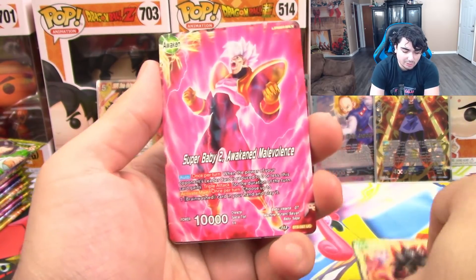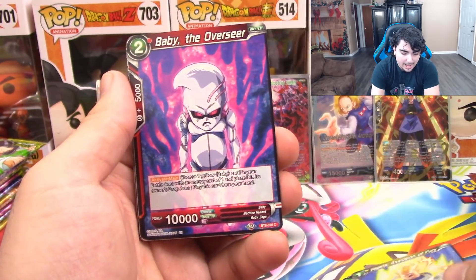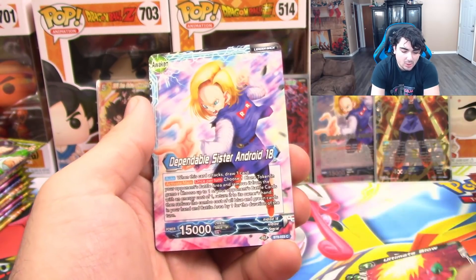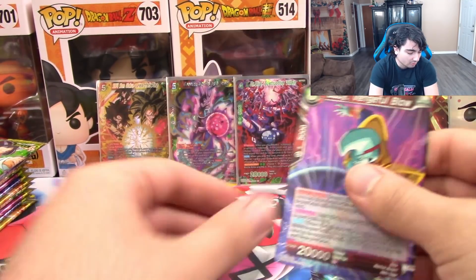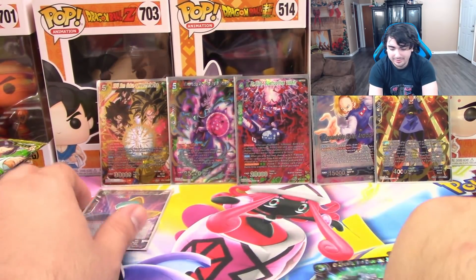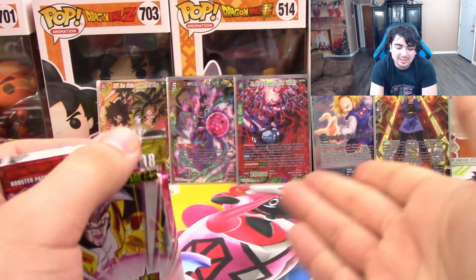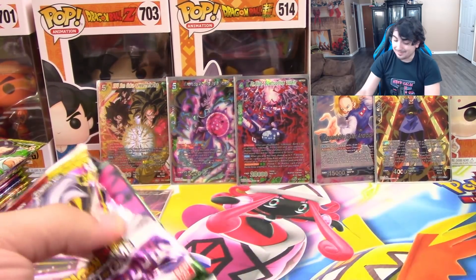So we've got our Super Baby Leader, Turles, Vegeta, Baby, Goku, Gohan, Bulma's Advice, Piccolo, Ultimate Blow, Android 18 Leader, Baby Avengeable Blow Reverse, and Dr. Leichi as a Rare. I'm looking at all these reverses we're getting — my luck with reverses is usually not that good, so I'm pretty happy about that.